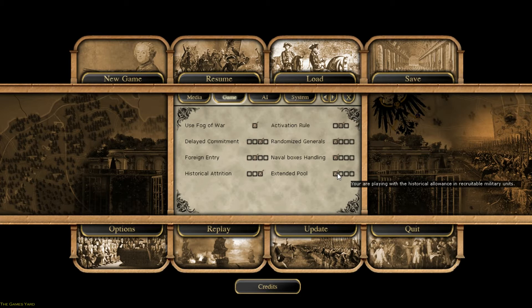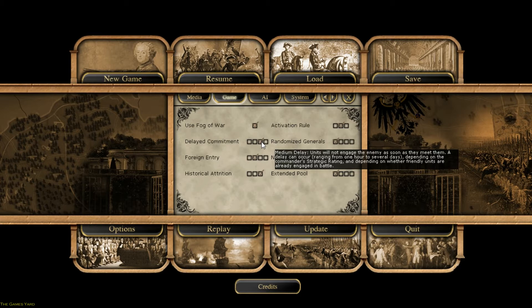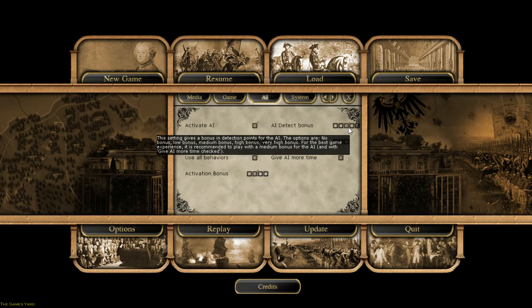Randomized generals off. Naval boxes normal. Extended pool. Historical attrition. Historical foreign entry normal and delayed commitment medium. That means if two generals are in the same area, same region, they might not fight — they might just sit and look at each other for seven days or whatever. I like that system. Fog of War is obviously on.